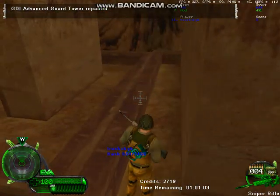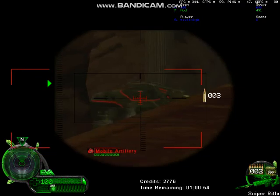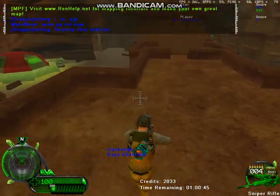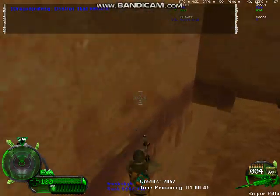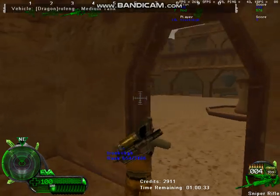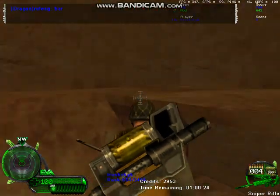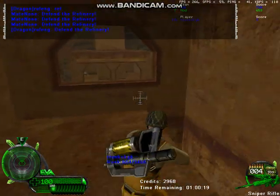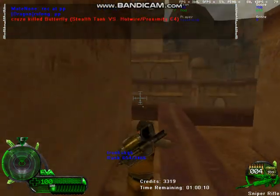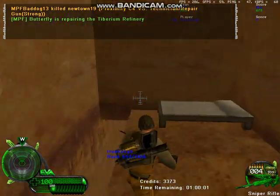GDI weapons factory repaired. GDI advanced guard tower repaired. Destroy that vehicle! Destroy that vehicle! Unit ready. Ben to the refinery! Ben the power plant. Building, building, prepare. Stand in and apply.